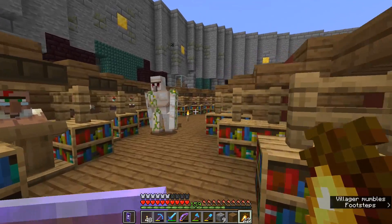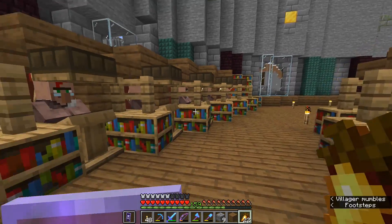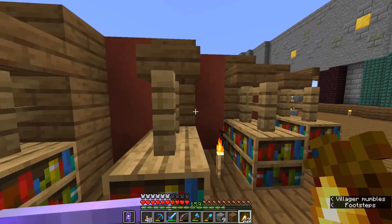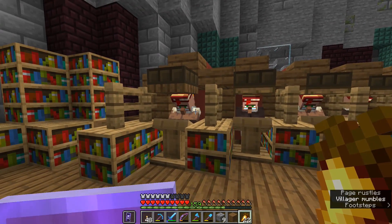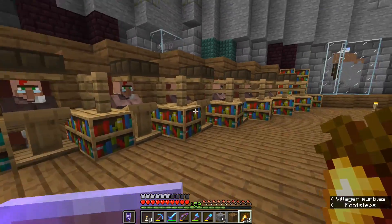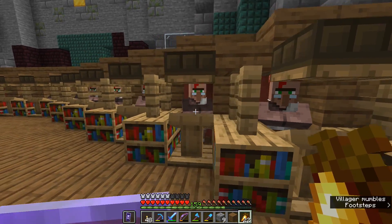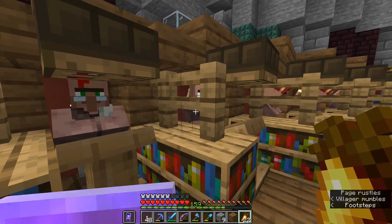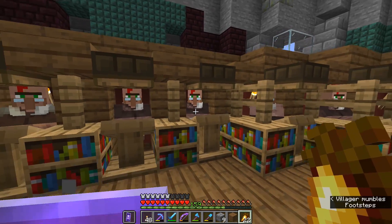I want to let you guys know that I have seen the comments about some issues with villagers forgetting which workstations are theirs, especially if they have another workstation in their line of sight. These booths over here have not been filled up with any more villagers yet because from what I can tell, every now and again when the villagers decide to work, they are all working with the workstation in front of them.